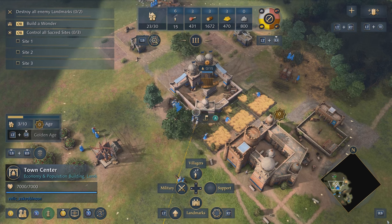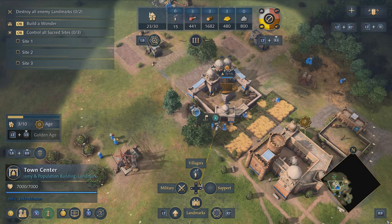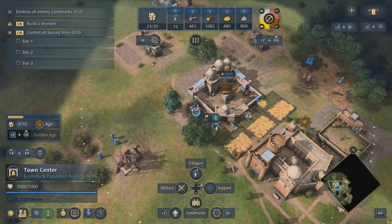Let's fix that because I want my new villagers to gather sheep. I'm going to move my camera to the sheep and tap A once again to update my rally point.